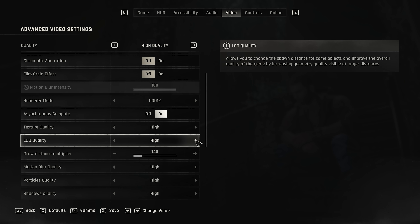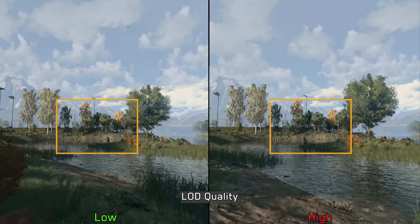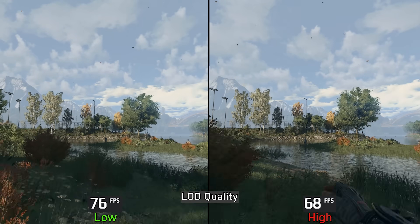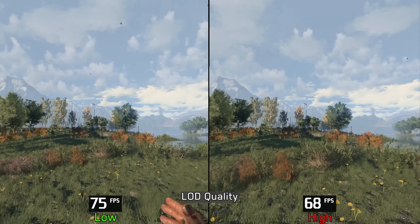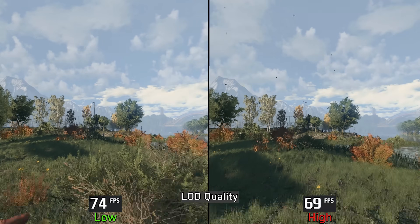Moving on to LOD quality, this one has a subtle visual impact as it primarily affects some trees and smaller details. There is more tree and vegetation popping when using low, but it's not very significant. Performance-wise, the impact can reach up to 8% in certain scenes. So generally, I recommend leaving this setting at high, but if pop-in doesn't bother you and you need the extra performance, switch to low.